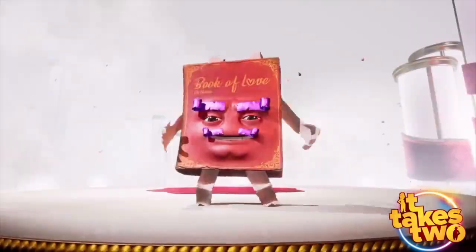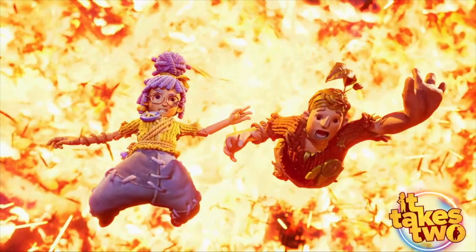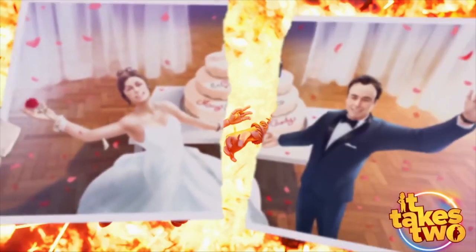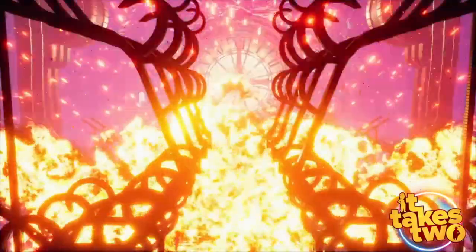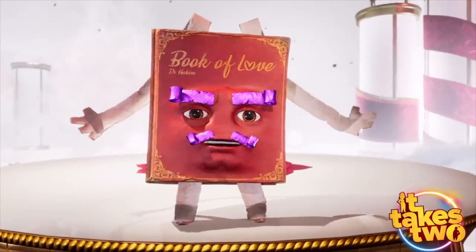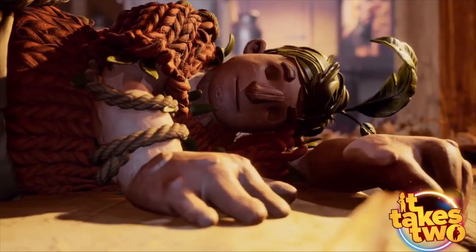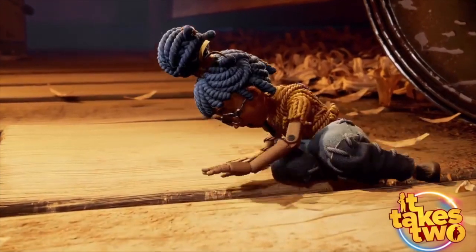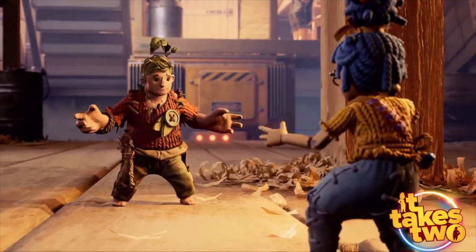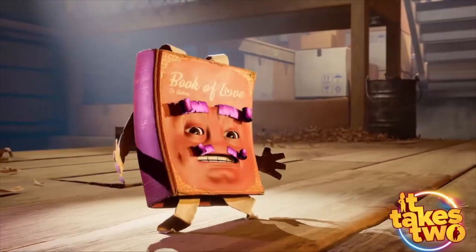In the level leading up to this, co-op protagonists Cody and May learned to chuck nails and wield a hammerhead respectively. Cody can shoot nails into wooden surfaces and May can use the hammer to swing on those nails. Cody can nail moving platforms in place, and eventually he gets three nails to throw instead of one, leading to some distinctly frantic platforming.